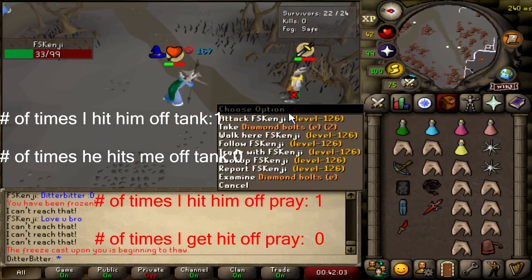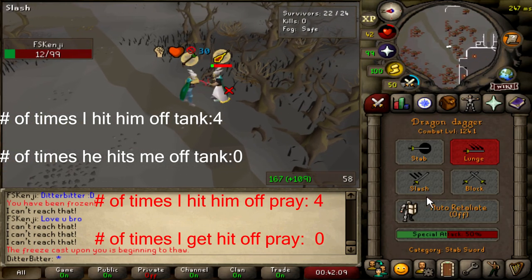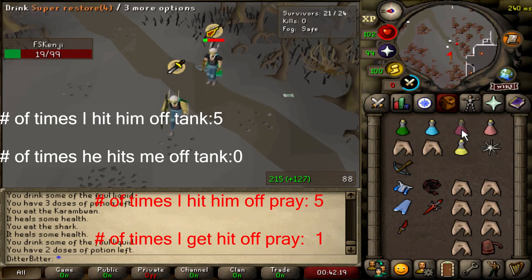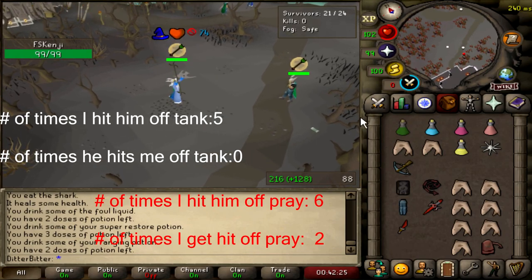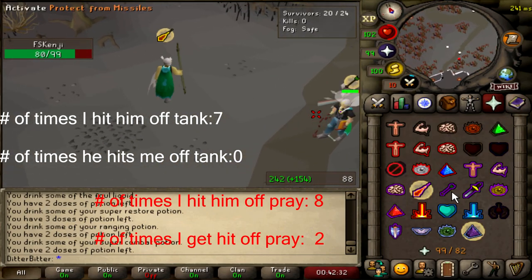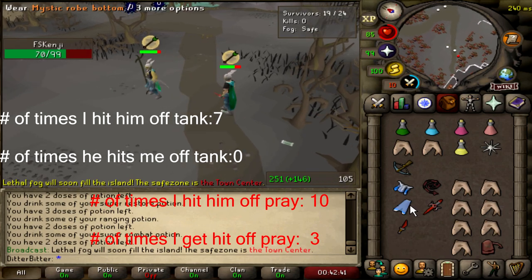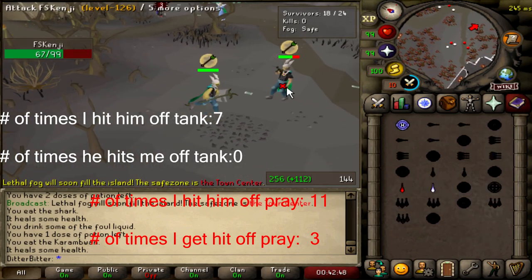These are exactly the habits I'm talking about, which will lead to having an HP advantage in the fight. If you hit him off tank more times than they hit you off tank, you're simply going to have the advantage. Now I'm going to show you the prayers during the fight as well alongside the tank hits. I've already hit him off prayer 4 times here and he hasn't hit me off prayer a single time. Here he gets his first bolt off prayer and hits me a 30 for it, and follows it up with another bolt while I'm running away. 7 hits off his prayer versus 2 hits to my prayer — I'm just building a very big HP advantage, already up 150 damage. If you just get into these two habits — make sure you're getting hit in your tank and make sure you're hitting him off tank — you will get an HP advantage throughout the fight.